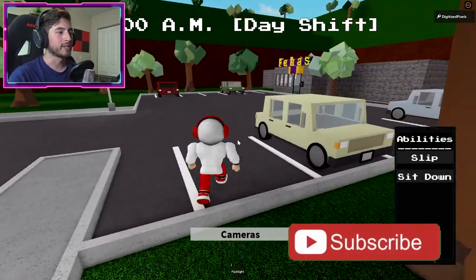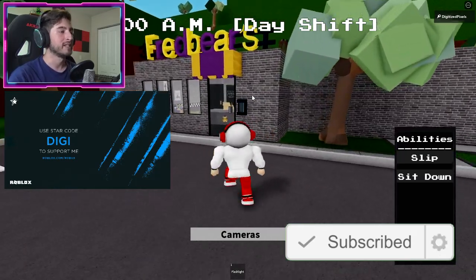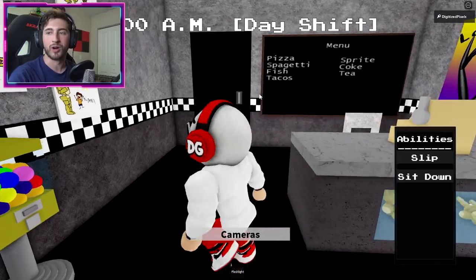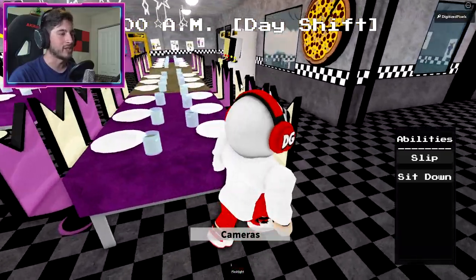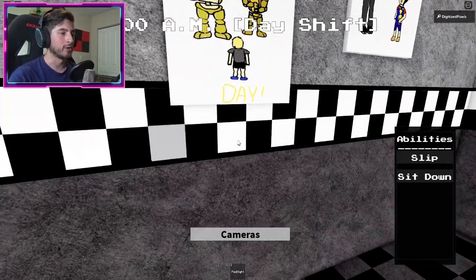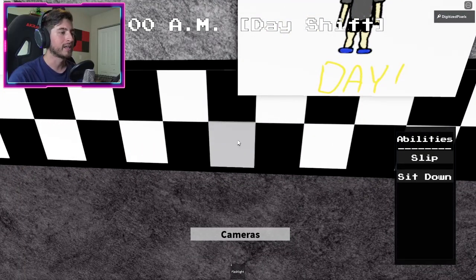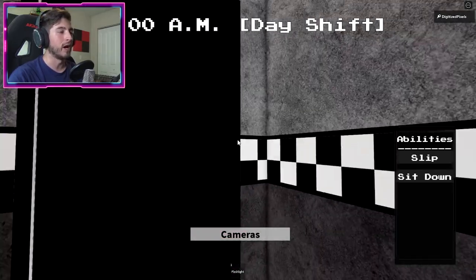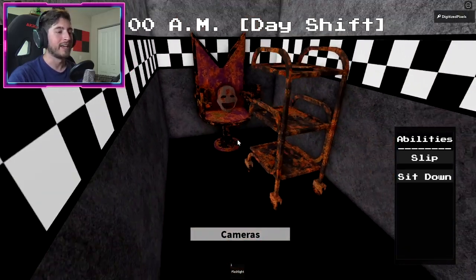For secret one, go inside the pizzeria or Fredbear's Family Diner. You're going to see a block right on the edge of a drawing — click it. Then run over and go through the black arcade. At the end there's going to be a puppet mask. Step on it and you'll get the badge.